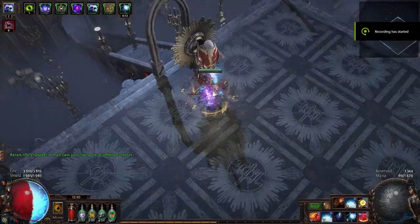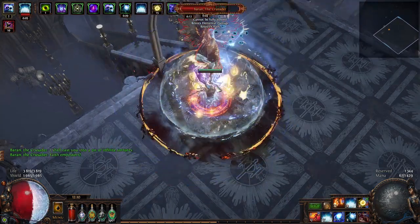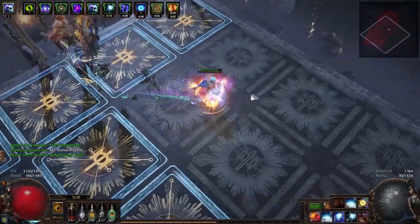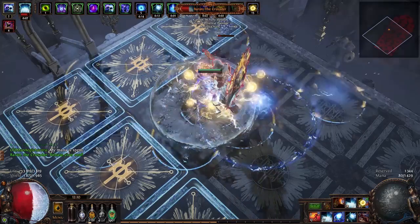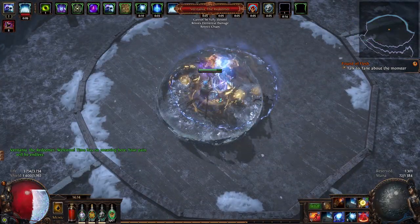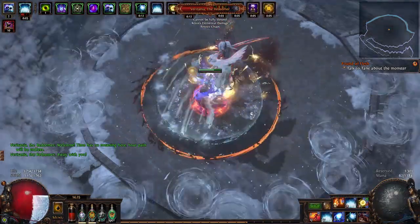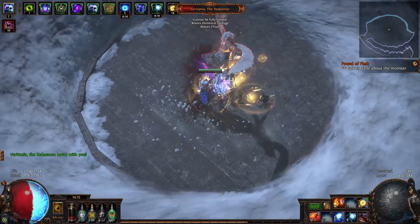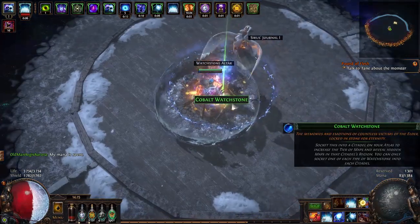For more armor, I'm also using Memory Vault, which essentially gives you flat armor per reserved mana. For auras, I went with Determination, Grace, Wrath, and Skitterbots. To squeeze those in, you basically need Owl's Eye Surprising and 2 Medium Cluster Jewels, and Enlighten. With Owl's Eye Surprising, you either make Grace or Determination reserve no mana, and then use Cluster Jewels to get Determination or Grace to have 50% reduced mana reservation on 2 of those jewels. The jewels can be pretty expensive, especially if you want to also roll Stalwart Commander, which gives Grace, Determination, and Discipline 50% increased aura effect. But the Grace Owl's Eye was about 2 Exalts cheaper, so I went with that and crafted Determination with Reduced Mana Reservation on 2 jewels.